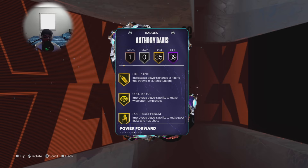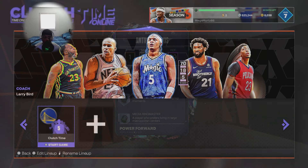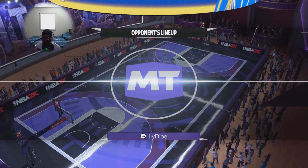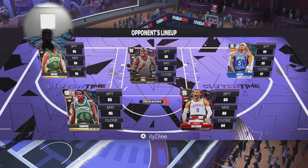We know AD started out as a point guard in high school, so this card is going to be good in iso situations. Here's the squad I'm running — kind of a big squad to run my switch-all defense. As you can see, this squad is going to be potent in clutch time games. Without further ado, let's get into these games right now.